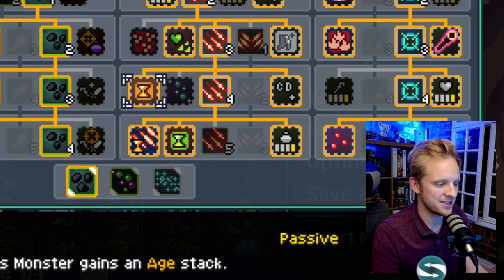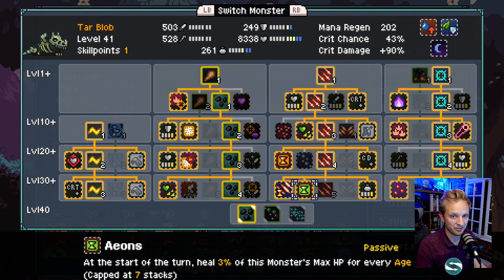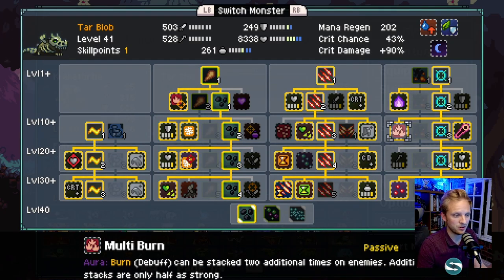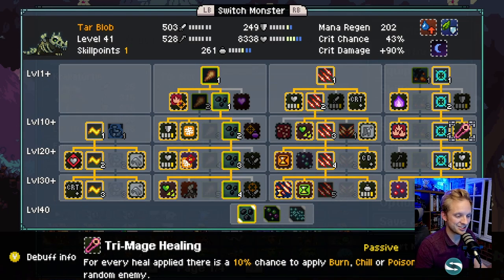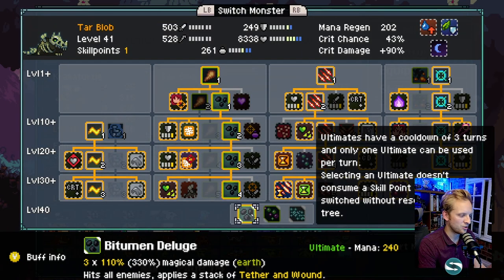In the third tree, we're looking at anything aging-based - we gain extra Age Stacks at the end of every turn. With Primal Rage, this increases the damage we can do. After putting down a host of Tethers, we'll use this to do massive damage. We also heal extra HP for every Age Stack accumulated, up to a max of 7. In the final tree, Mana Burn lets us regenerate mana every time we apply burn. Multi Burn spreads more burn. Tri Mage Healing means every time we apply a heal there's a chance to apply Burn, Chill, or Poison to random enemies. Critical Healing means heals can land critical hits, so we take critical damage and critical chance throughout Tar Blob's skill trees. As an ultimate, we're taking Bitumen Deluge which hits all enemies and applies a ton of Tether.